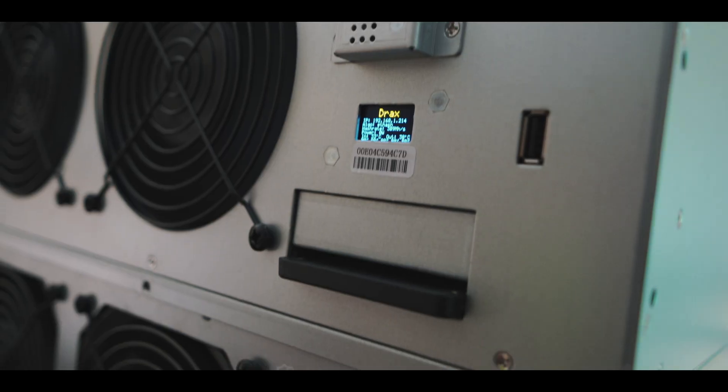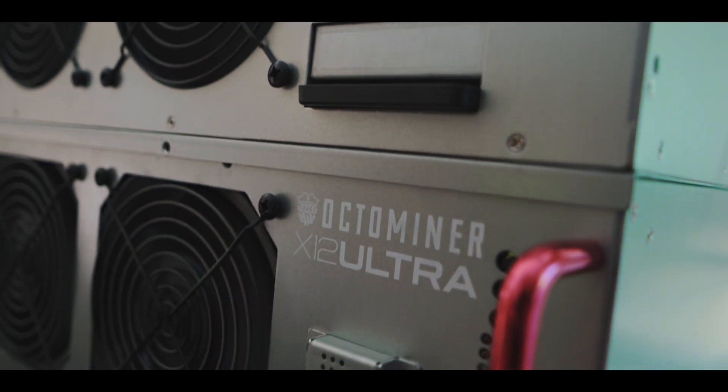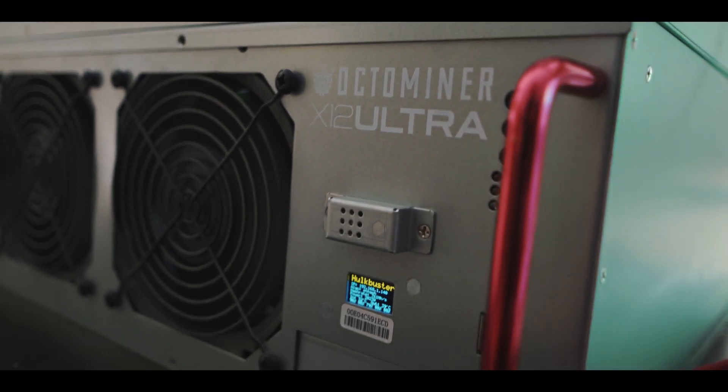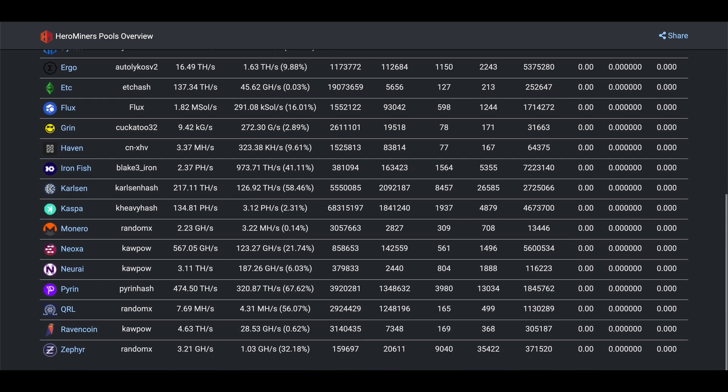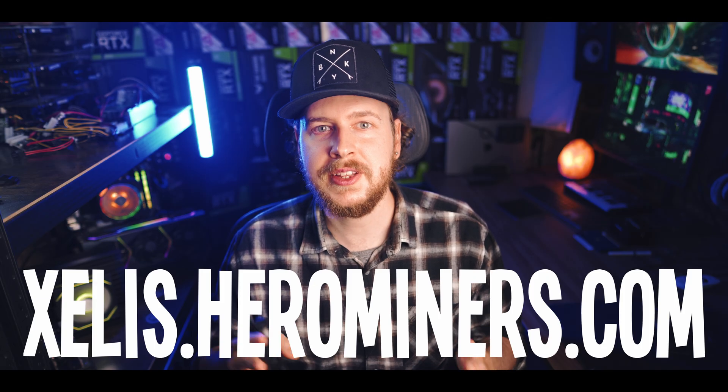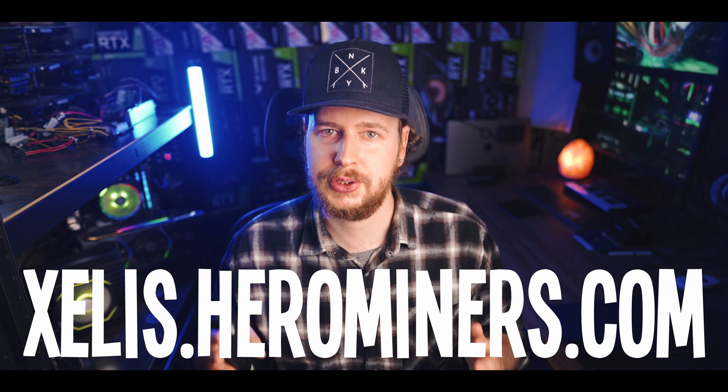Next we need a mining pool. For those who might be new, a mining pool is basically a place where you get together with a bunch of other miners for the coin and split the mining rewards equally based on the hash rate each person has. The reason for doing this is to take the luck factor out of mining so that everyone gets paid fairly. We're going to go with Hero Miners for our pool, not only because they are a long-term trusted mining pool with support for loads of different coins, but also because they made this guide possible by sponsoring the video. You can find their Celes mining pool at celes.herominers.com.